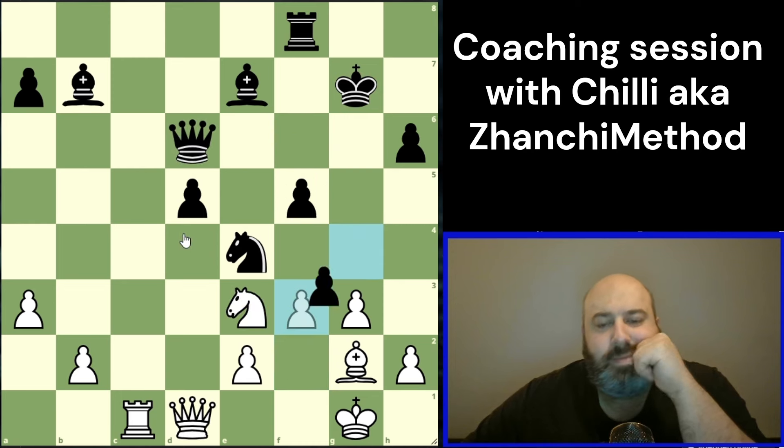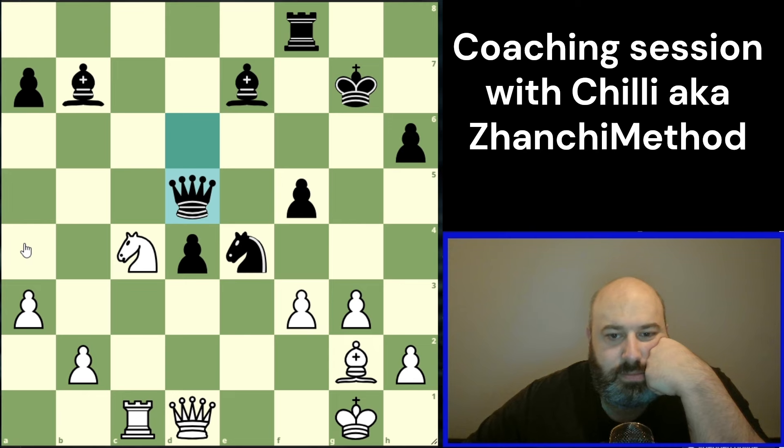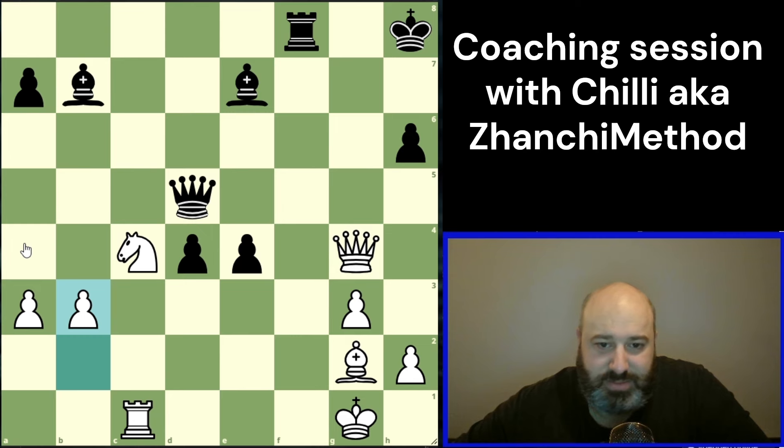So f3 now, take, take — interesting. I'd play knight c4 here. If we take this, then we gain back our piece but they have two very strong pawns — this looks good for them, maybe. I did go for it because I get my piece back. Yeah, but honestly I was hoping for a perpetual somewhere. Got it — oh yeah, queen g4 I'd play.